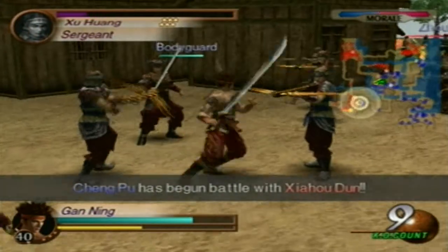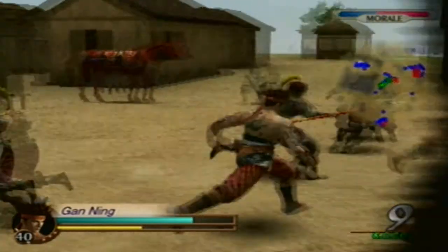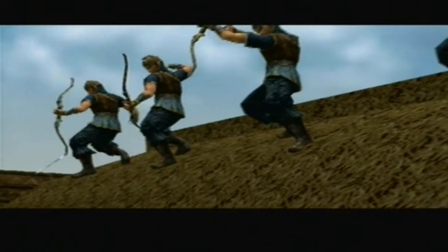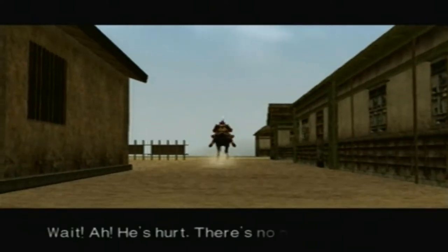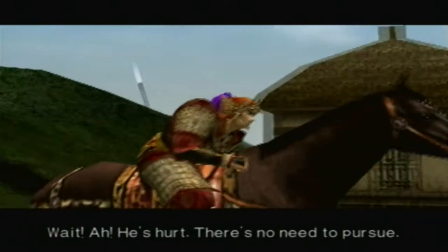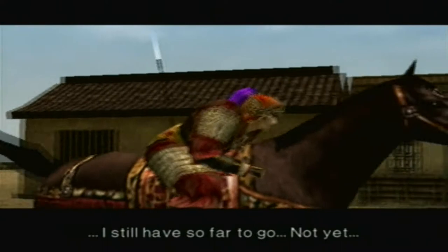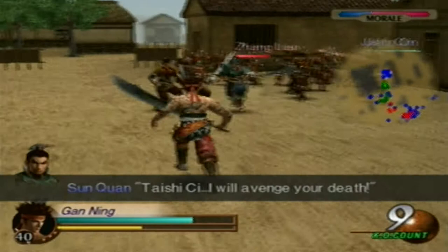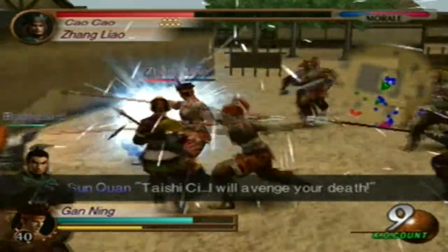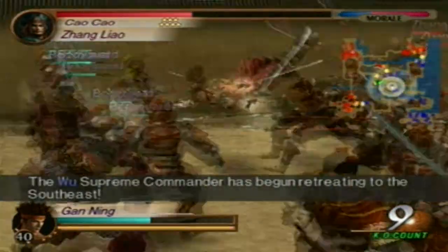This should happen pretty much any second. The cutscene triggers — Zhang Liao ambushes Taishisa. Now let's defeat Zhang Liao as soon as possible, because if he retreats then we're gonna have a little issue.